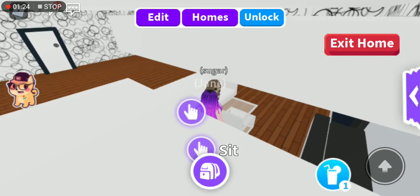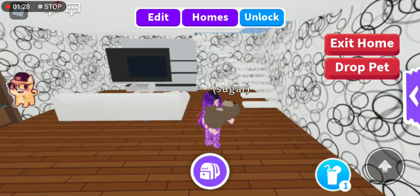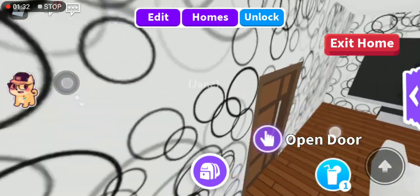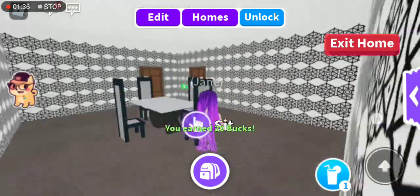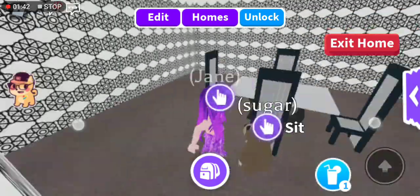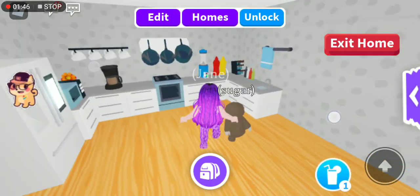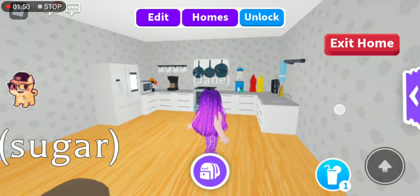I call him Sloppy but his name is Sugar. Then right here, through this door, we have a dining room. I'm gonna decorate it a little bit more but right now I just don't know what to put in it, so it's just like this for now.